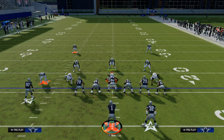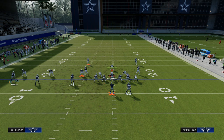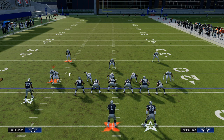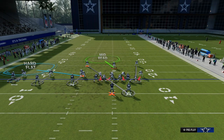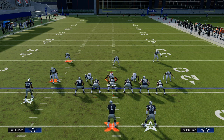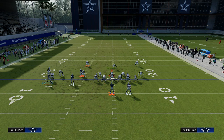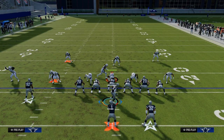The other thing we have on this play is if the user decides they want to guard the post route, they're going to be forced to deal with the hard flat for the whip. Now they're going to play like a mid-read defender and go take the post route to the triangle receiver. The problem with that is the whole middle of the field is going to be open to this running back Texas pattern.